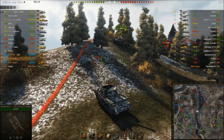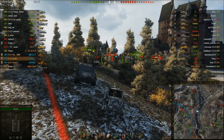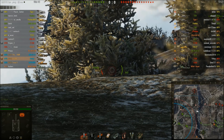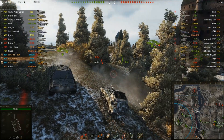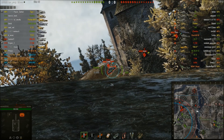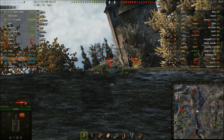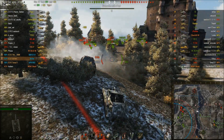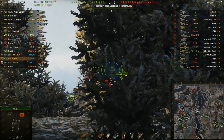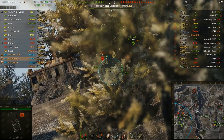Even though I'm going quite fast in reverse, I didn't get into position as quickly as I was hoping. A Panther got up there first. Since I don't have Sixth Sense and don't have a very good crew, I aim carefully — once it's fully aimed, take one shot and fall back. We get two nice shots into the Tiger. This is a Tier 5 penning the front of a Tier 7 heavy — that's where all the credits and XP are made.